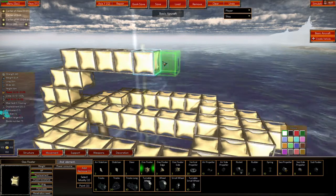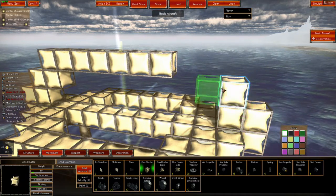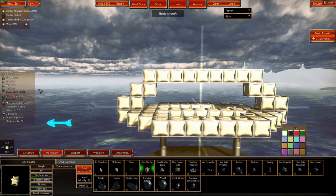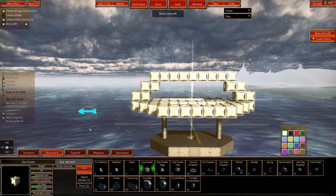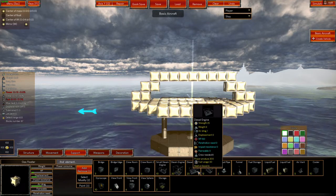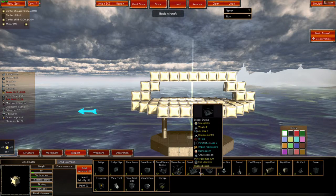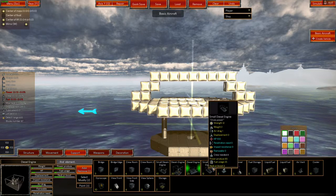We'll build a basic balloon shape outline. Weight does affect everything — every block has a weight. Now we'll put some support things in. We've got different engines here with different strength, weight, and power usage. Most of the engines I use are the large diesel engines because they have the most power.